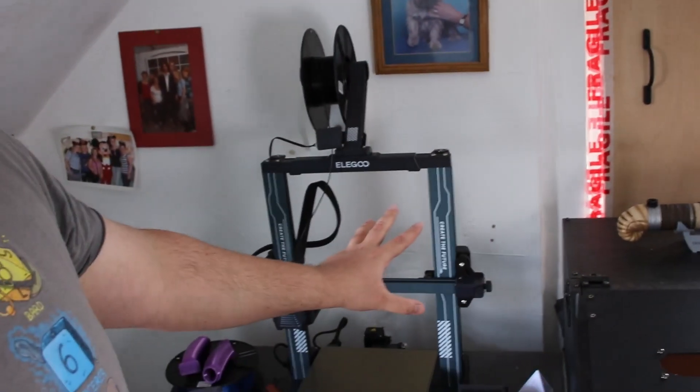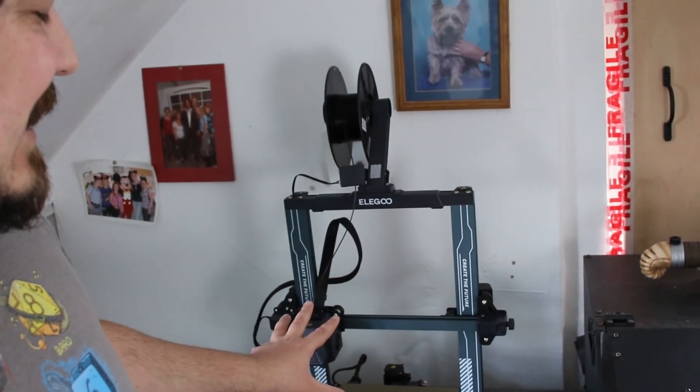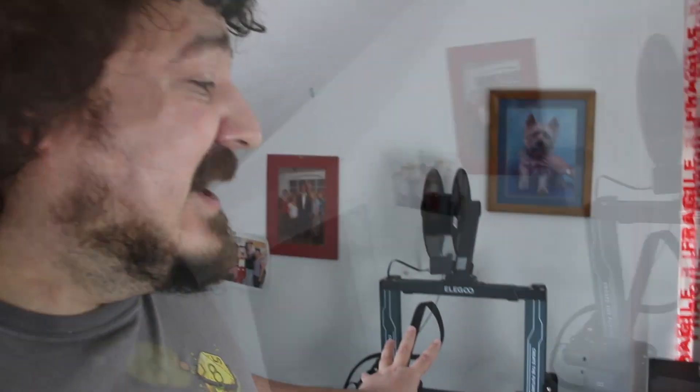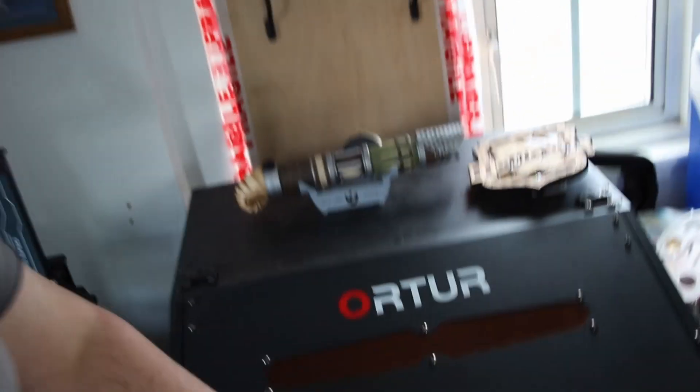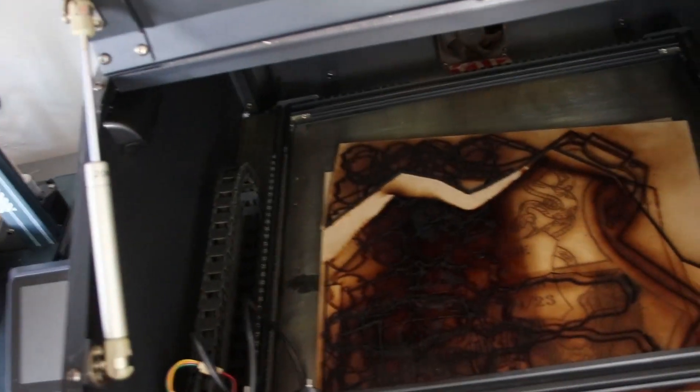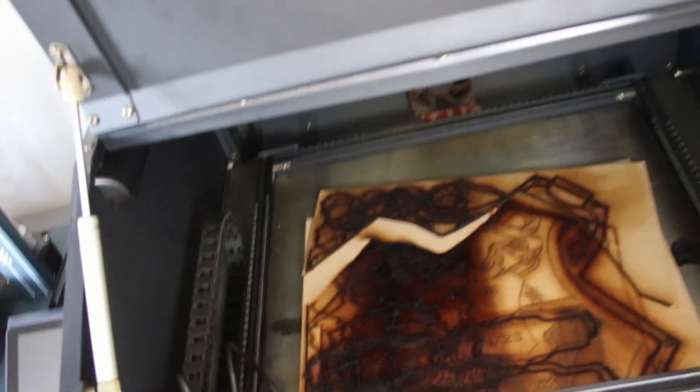We also have a Neptune 3 over here, like the Elegoo. Haven't got that going yet because it has been having some problems, so we'll sort those out and that'll be the third one going. We also have this bad boy as well — the old Turr laser cutter. We've got a little look at all the laser cutter bits in there. Mostly from my wedding was the last time it was used. I got married to my lovely wife, and she's probably going to hate me for doing this video and recording all this. She'll probably have a massive go.